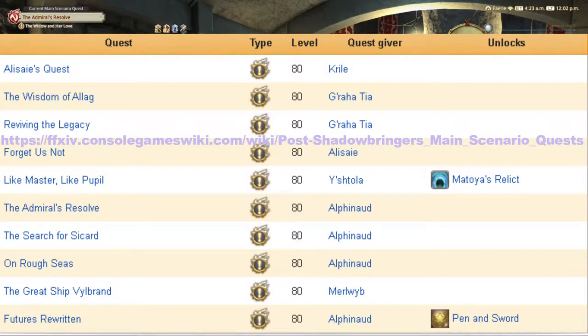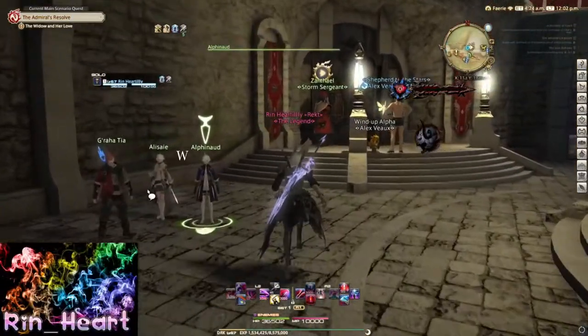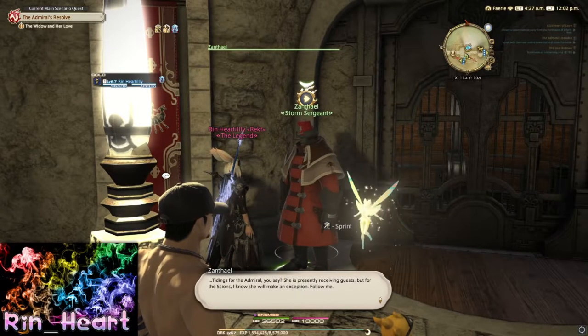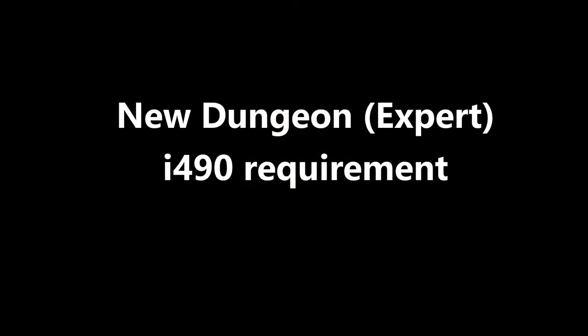One of them being the main scenario quests. You want to get these done to unlock the new quest that will be releasing with the patch. These will also be a way to unlock the new dungeon that will be coming out. You will need to be item level 490 to enter this dungeon.